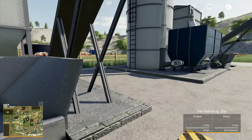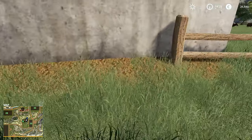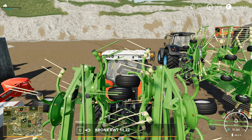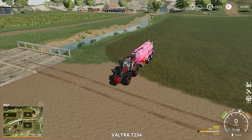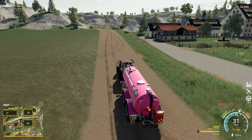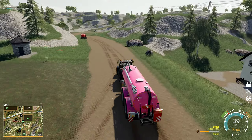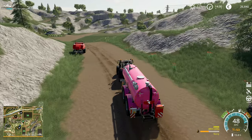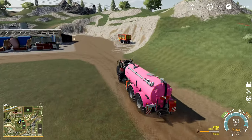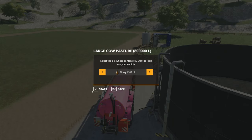Going into the fermenter it just shows a percentage, so I'm not sure of the overall capacity. Input is bulk materials — I don't know if we can put bales in there, we'll have to find that out. I've got 8,000 liters of slurry left so we'll top up once more, run over to the final grass field, put slurry on that, then get the baler and run it back to the main farm. We'll have another round of baling to do when the combines are running with the oats.